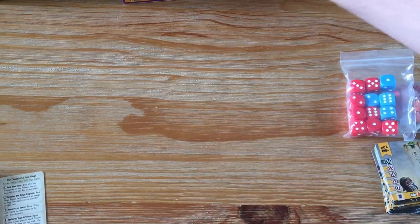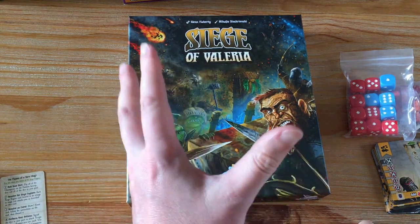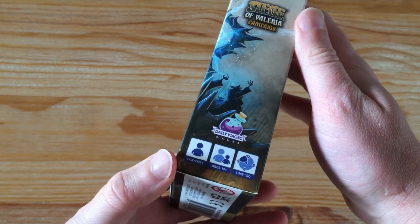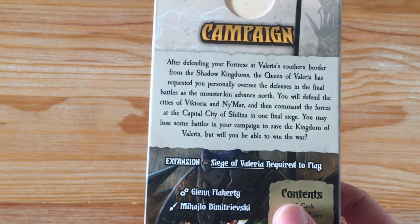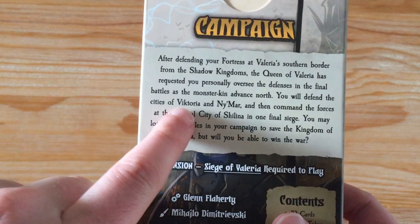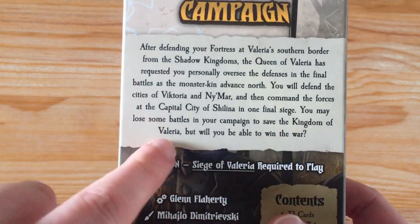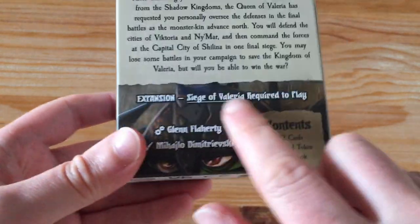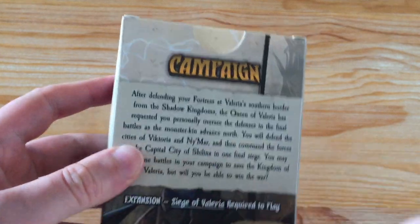Continue watching if you want to see what the campaign box has got — I'm going to unbox that as well. Be aware, spoilers coming up. Siege of Valyria campaign box: it still has artwork on the edges, still single player, and it says 90 minutes for the campaign box — I'm not sure if that's per session or the whole thing. The flavor text says the Queen of Valyria requests you personally oversee the defences, defending cities of Victoria and Neymar, then commanding forces at the capital Shilina. This is an expansion — Siege of Valyria required to play. It has 72 cards, one wound token, and a rulebook.